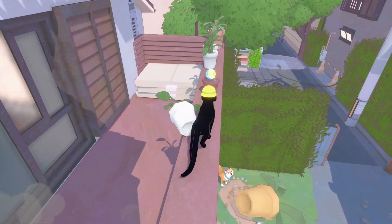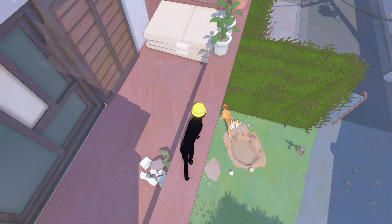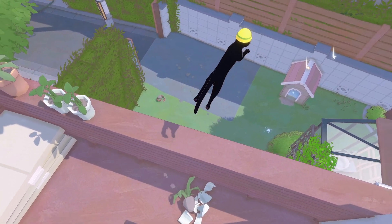Little Kitty Big City — is it good? In Little Kitty Big City, you play as a cat that falls from an apartment building window and needs to make its way home by overcoming obstacles. The controls feel great.